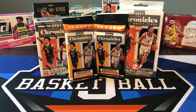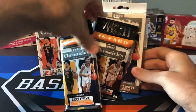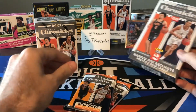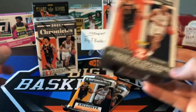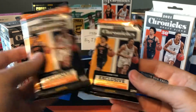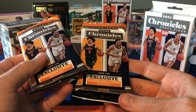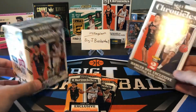We have some more Chronicles Draft Picks here. The only format we haven't done yet on the channel — we'll have some megas too — but so far we've only done fat packs and blasters. There's also hanger boxes, which have the prestige base cards. We've seen already the blasters with the rookies and stars, and then the fat packs with the playoff cards. So each format has its own color parallel and its own exclusive set that's part of the overall set.